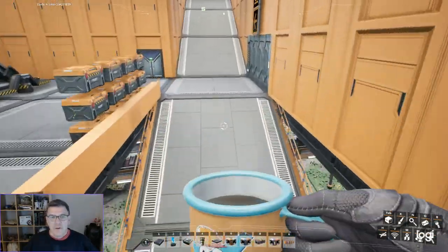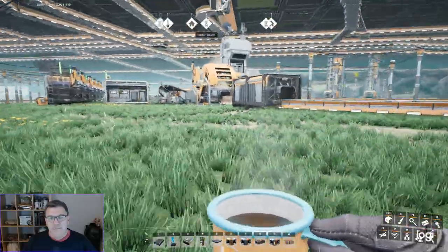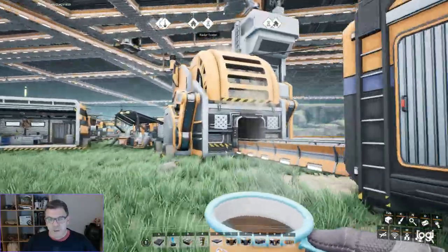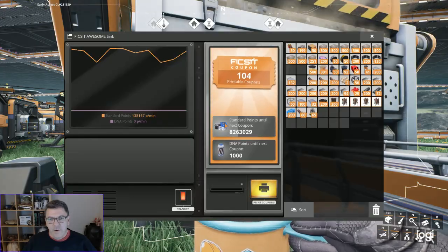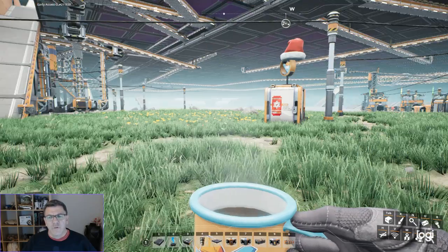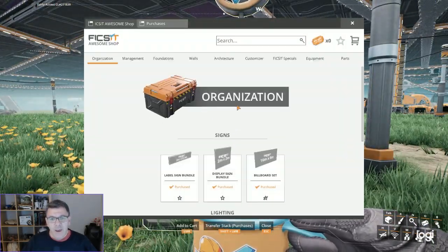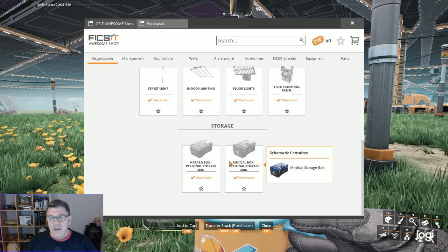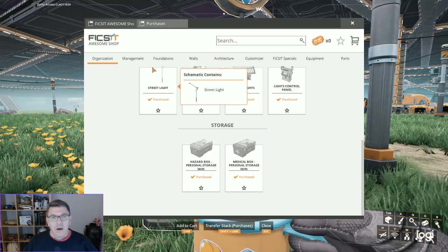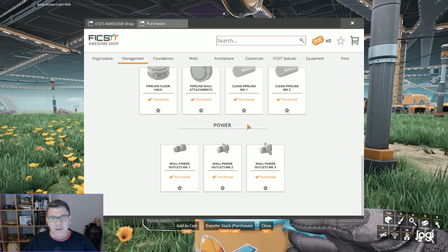And then, of course, the last thing is the Awesome Sink. We got 104 coupons there — well, like 240 coupons there. And we've bought everything here, all of the schematics here, anyway.